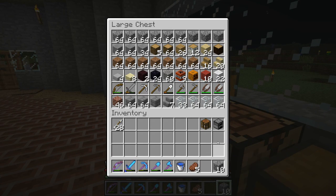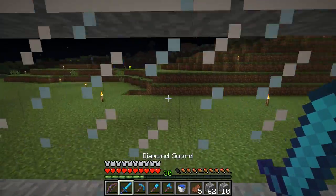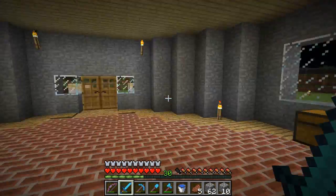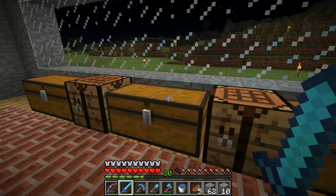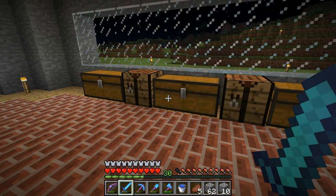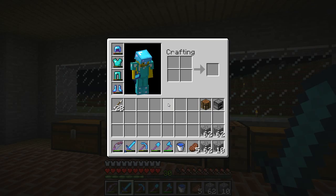Off screen, Daniel actually came to my house and connected the nether portal that's right in that room over there to everyone else's nether portal, so we can get from everyone's house through the nether. It's pretty easy for us to get to each other's houses now.